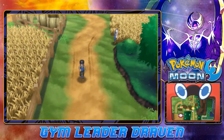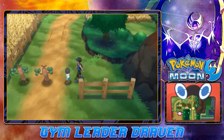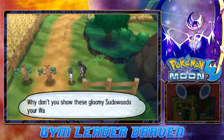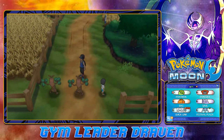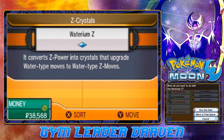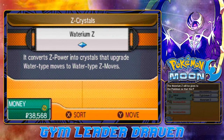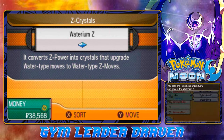Let us move on right here. And there are the Pseudo-Woodo's that have been blocking our way. So if you talk to this person: 'Hey, it looks like you passed Lana's trial. Why don't you show these gloomy Pseudo-Woodo's your Waterium-Z and see what happens.' Now we have to actually give that Waterium-Z to one of our Pokémon. Let's give it to Joker right here, and we are going to be switching it up. It is powering up.